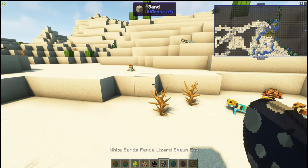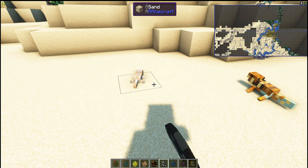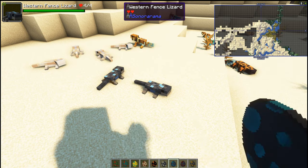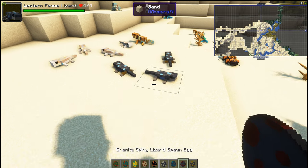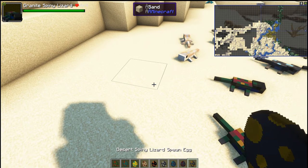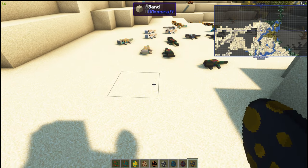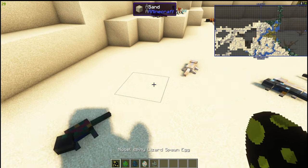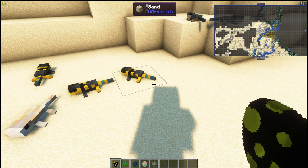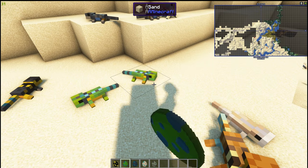Moving to the other types of lizards — a white sands fence lizard, a western fence lizard, a spiny lizard, a desert spiny lizard, and a Nobel spiny lizard. I like the colors on that one.